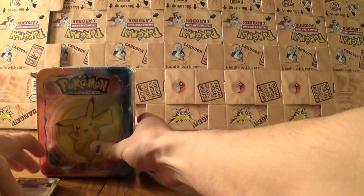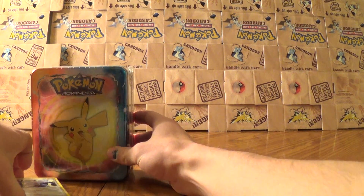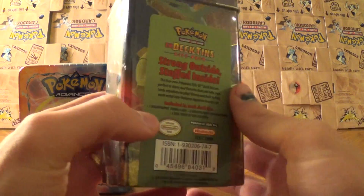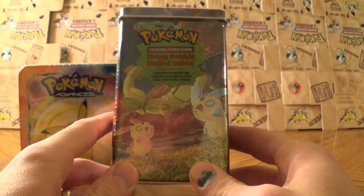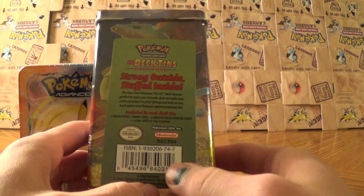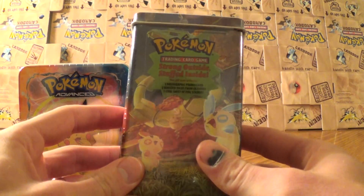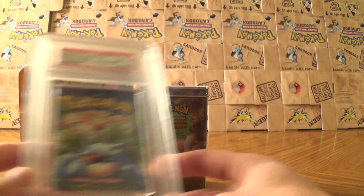The second part of third place is a sealed Pikachu Advanced Art box — inside it has like eight action flip packs or something like that. Second place will be a sealed EX deck. I had one of these as the first place prize for my very first giveaway, and it is a Booster Break Team Rocket booster break.